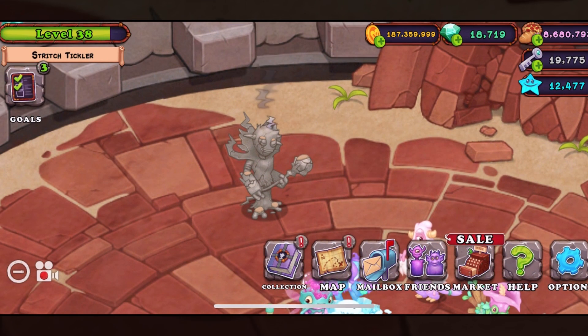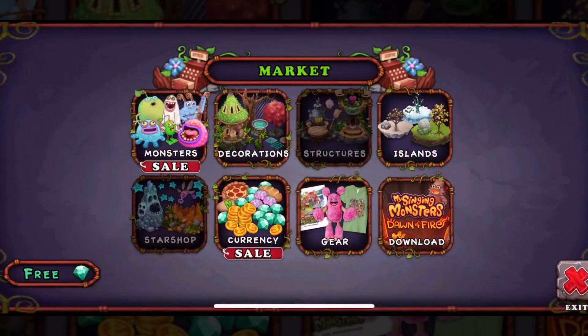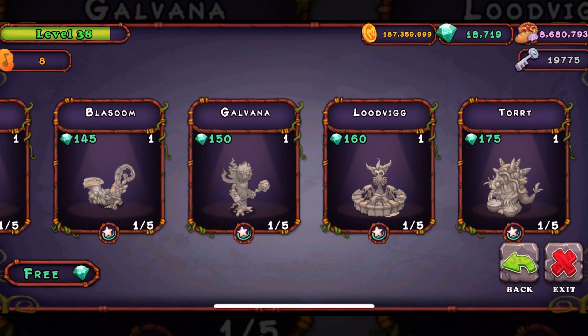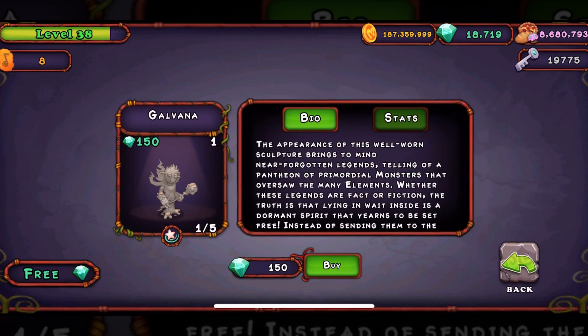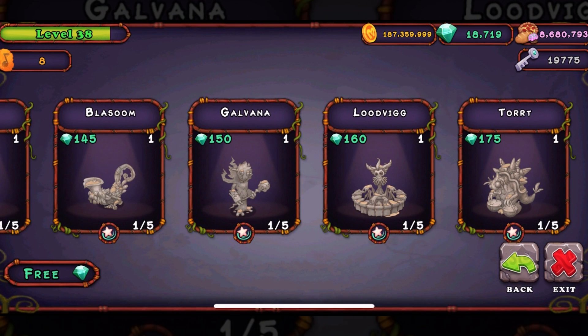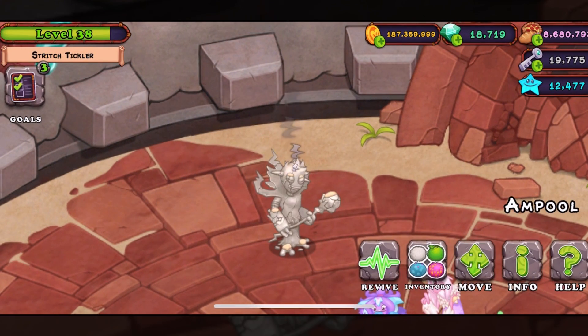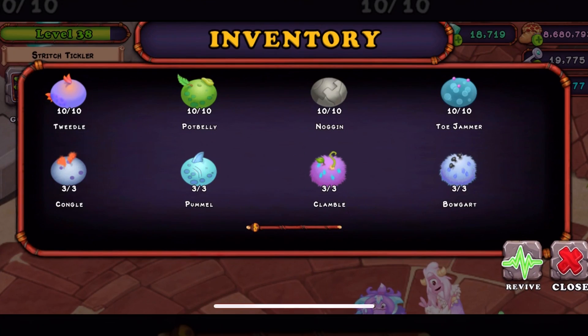We have a new celestial — the last celestial of this entire island, so there are no more celestials after this. It is the Galvana. You buy it for 150 and then you start inputting the monsters into the celestial, the sculpture, or the statue — whatever you want to call it.